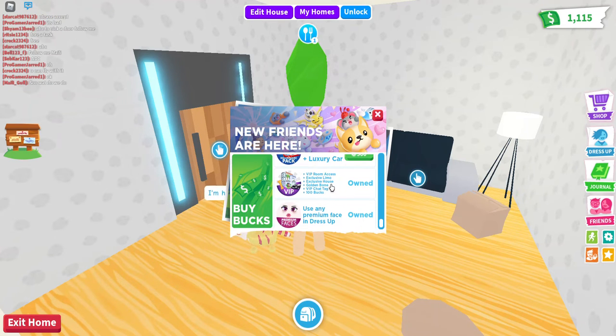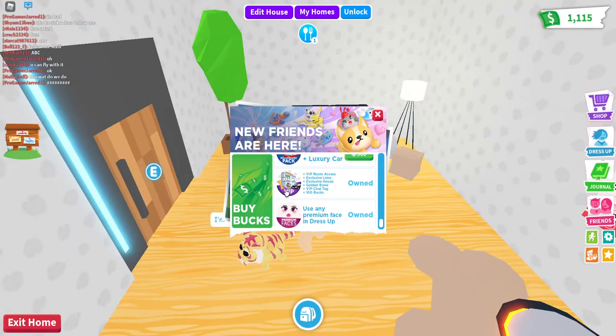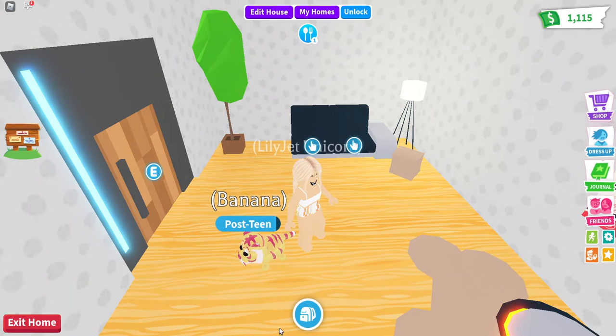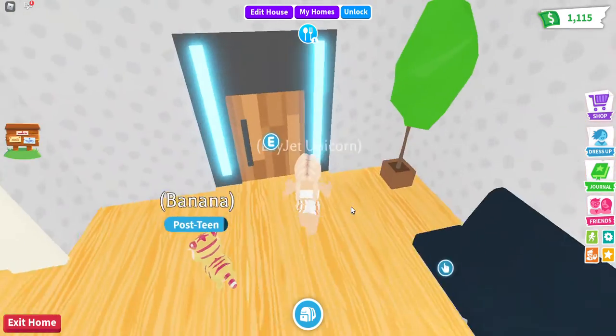You also get an exclusive house, which I'm about to give you guys a tour of, a VIP chat tag so if I type something in chat it has the VIP symbol next to it, and you get 100 books. This VIP game pass is so cool, I really like it, and since I did buy it, I'm going to show you guys the house.